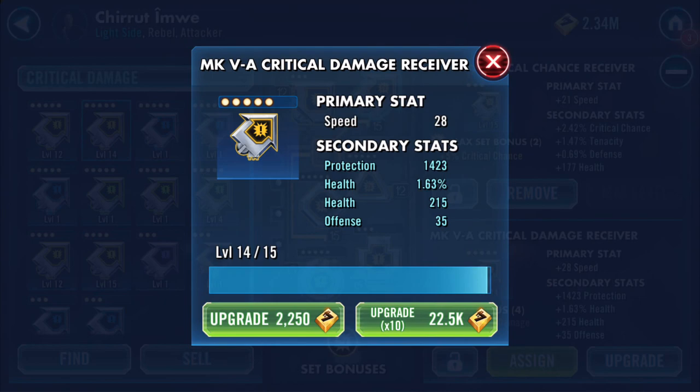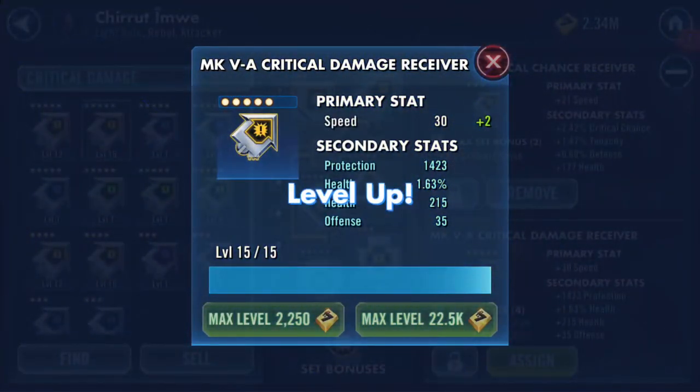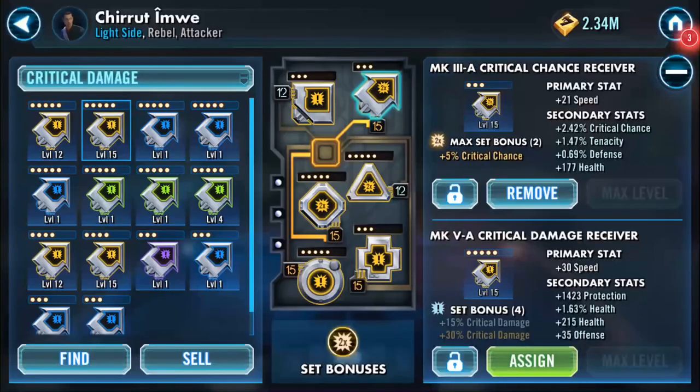Basically the way I do it is 14 upgrades times 10, and then your safety net of the final single one to max the mod out. So there we have it - now we have a primary stat arrow of 30 with 1423 protection, 1.63% health, 215 added onto health as well, and 35 onto offense.